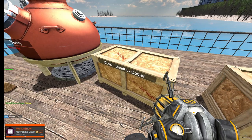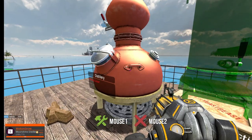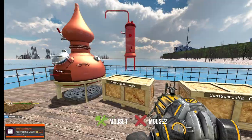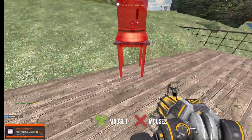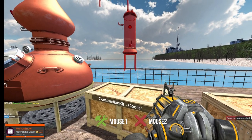As I said, the cooler goes on first — click on it and then click mouse one on the distillery itself. If you go too far away or the red cooler gets too far out of range, it will cancel.